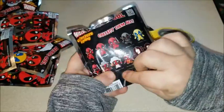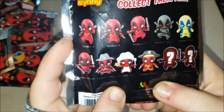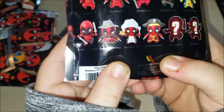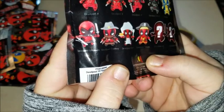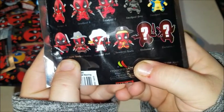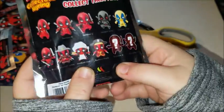And these are what could be inside: Deadpool A, B, C, Deadpool Gray, Deadpool Yellow, Deadpool Ultimate, Deadpool Cowboy, Deadpool Chef, Deadpool Pirate, Exclusive A, and Exclusive B.